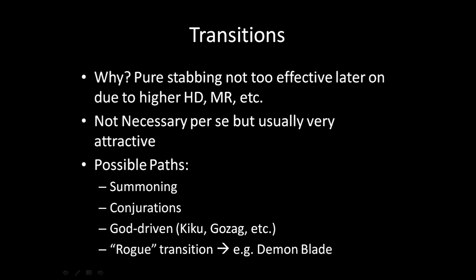The rogue transition is where you just pick up a heavier weapon than your dagger and switch to it when fighting stuff. I do that a lot on my kobolds — going short blade into long blade, starting as a rogue or stabber and eventually becoming full melee. On an enchanter you don't have to go full melee. Just pick up a demon blade, get it to min delay, and you've got a weapon good enough to fight orbs of fire, ancient liches, and anything that can't really be stabbed. It's a bit riskier because of the stabber's general squishiness, but as long as you play carefully you'll generally be okay.